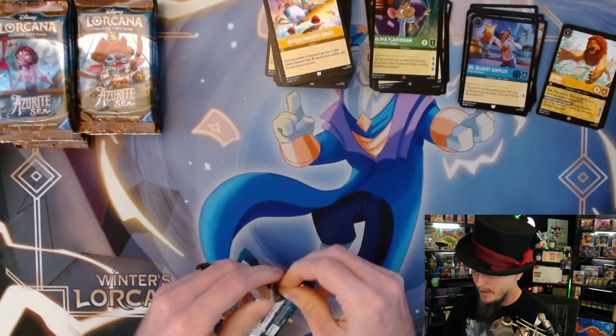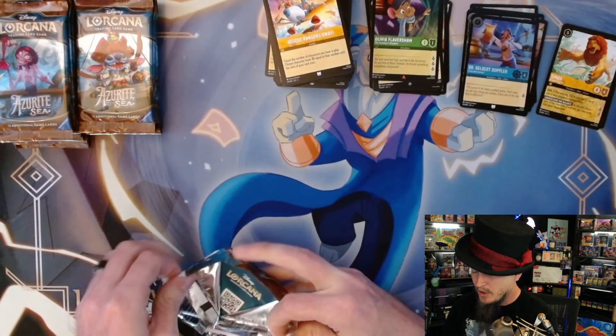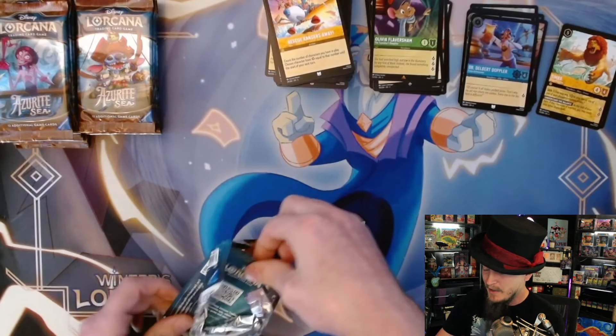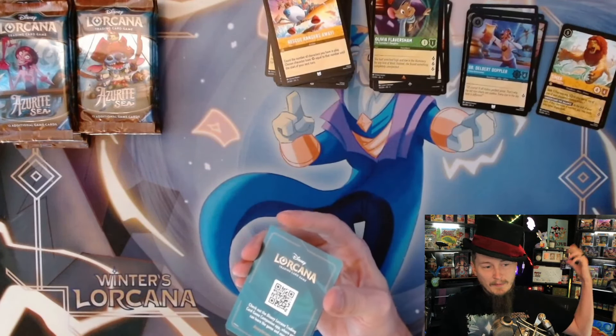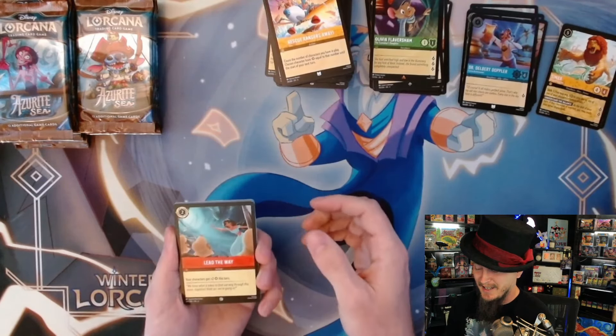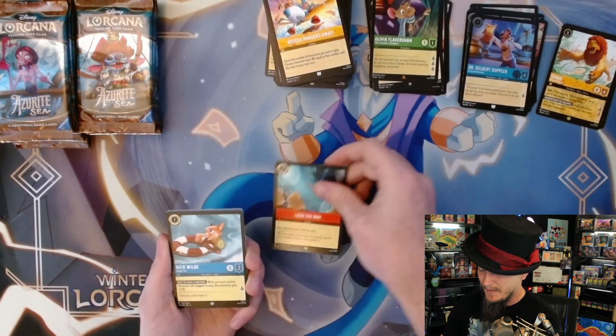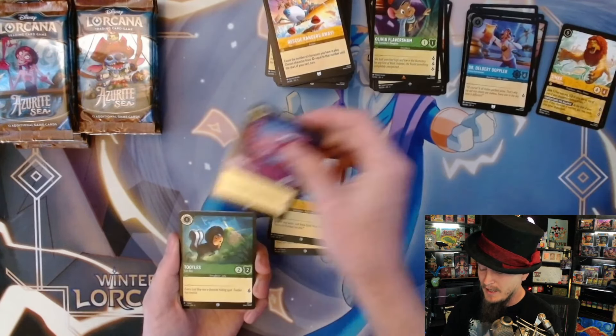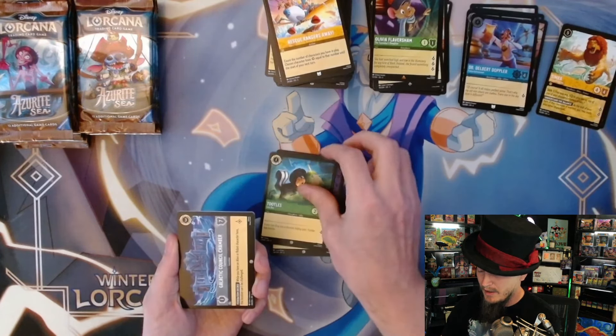I really want to see Maui Sharks - I like the Maui Shark deck and I don't want to have to buy my Mauis if I can help it. I'd really like to see four of him in this box. Lead the Way, Nick Wilde, Simba, Rafiki, Toodles, Galactic Council Chamber.